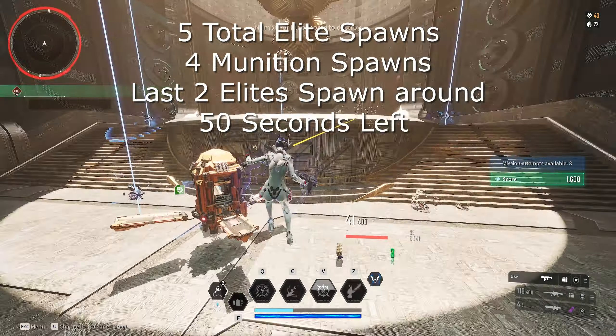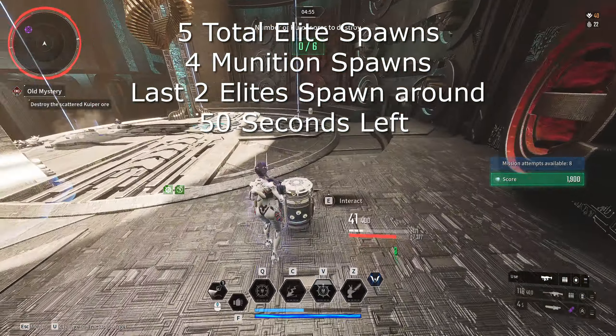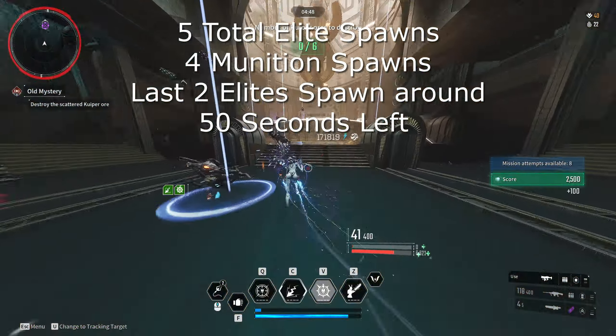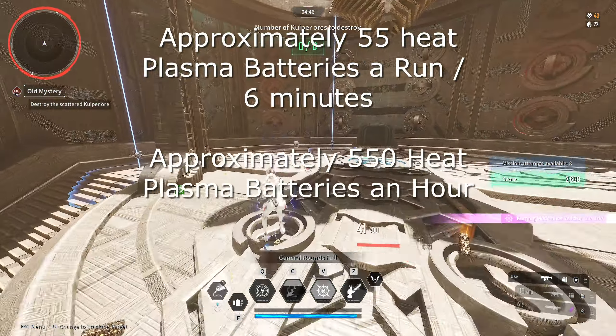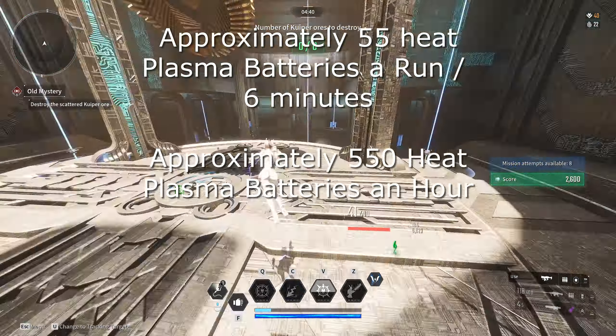For this part, there are five elites that spawn and four munitions boxes throughout the encounter. The munitions boxes don't give you the heat plasma batteries, but they give decent materials — since you're here anyway, it's good to collect them in between waiting for ads to spawn.